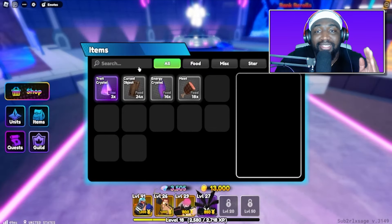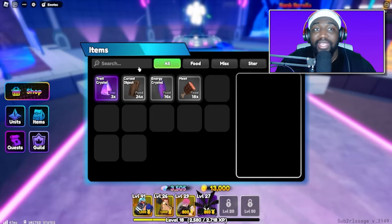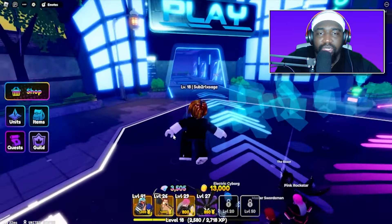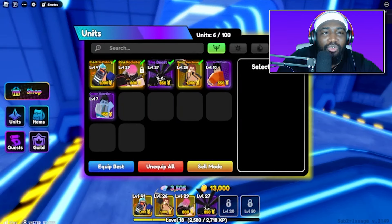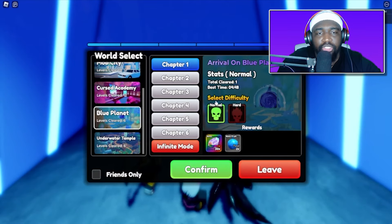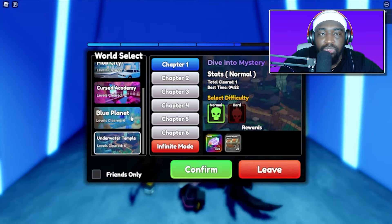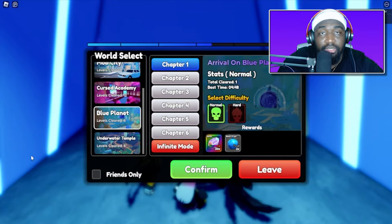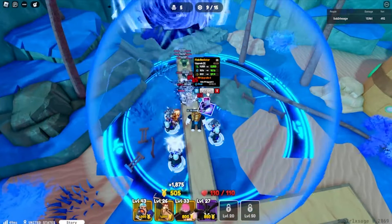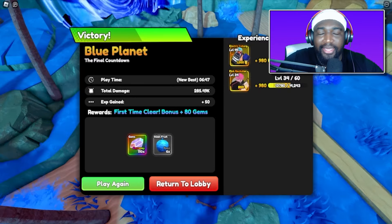Let's max out Frankie since he's our best unit. I'm hoping to get Sharpshooter, Elf Wizardess, or something good as the next mythic. Actually, we should probably save all this food for whenever we get a new mythic — if we pull one at level 1 we'll need to level it up fast. Let's continue on Blue Planet, which should be the quickest story.